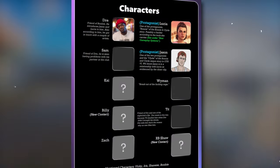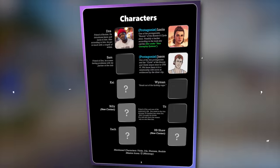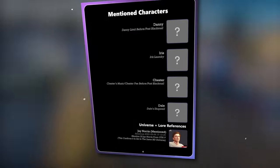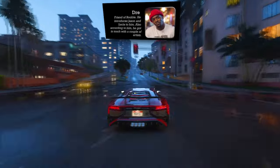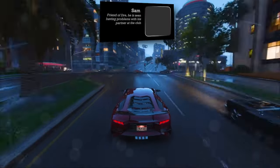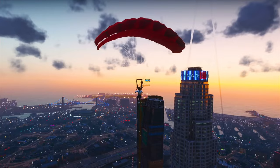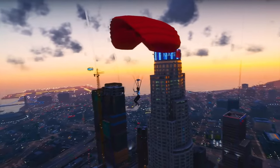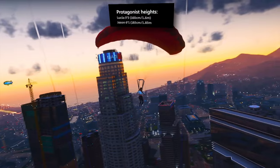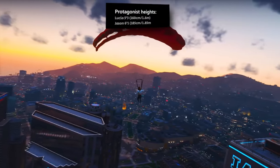As for characters, we already have insights into several individuals set to appear in the game. While Jason and Lucia are the main protagonists, the leaks have revealed the existence of other characters, including Dre, Sam (a friend of Dre), Kai Wyman, Zach R.B. Shaw, and several others like Vicky, Iris, Shanice, and YJ. It's quite astonishing that we even have details about their heights — Lucia stands at 5 feet 3 inches, while Jason measures 6 feet 1 inch tall.